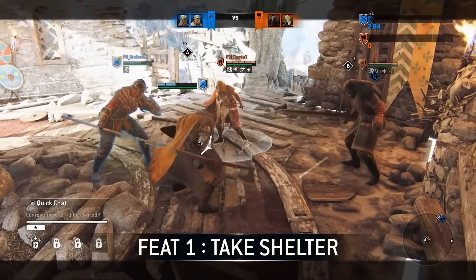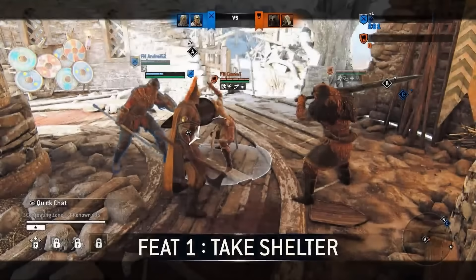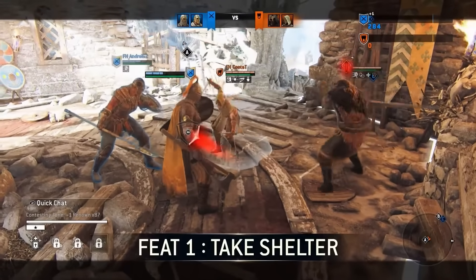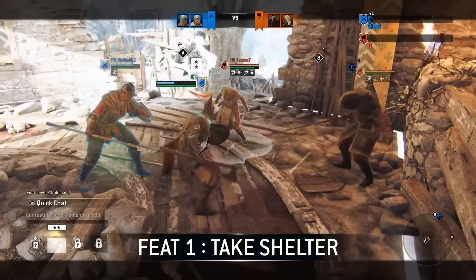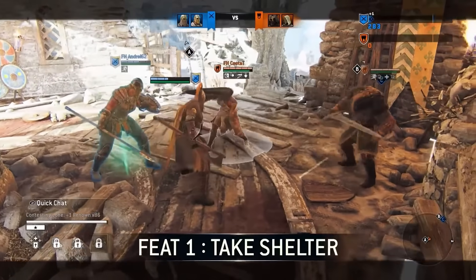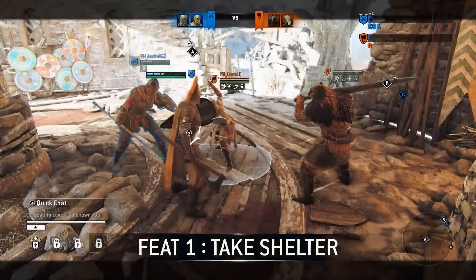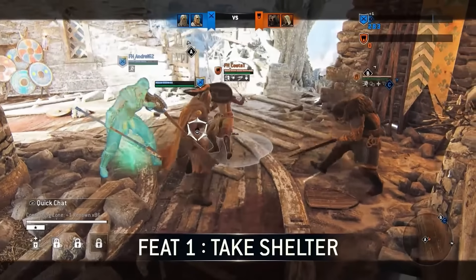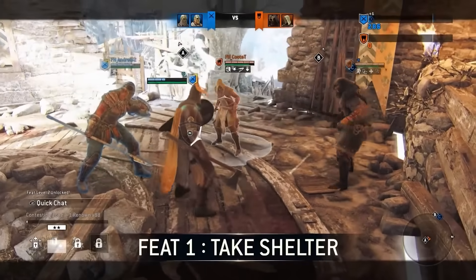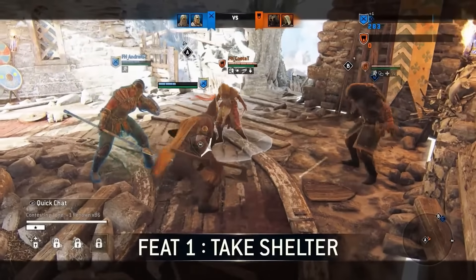We're in feats now — this is part of her support kit. Whenever you land the superior block, you can see a little sphere going to the Valkyrie and it heals her, but it doesn't heal the Varengian. So your superior blocks heal teammates. You're basically going to be standing there in team fights healing all your allies. I wonder if that counts for offensive attacks as well — content heal. You're not healing yourself, that's the key.